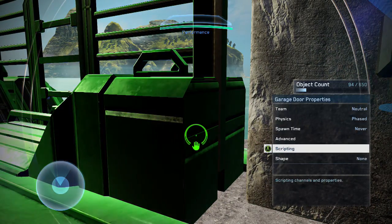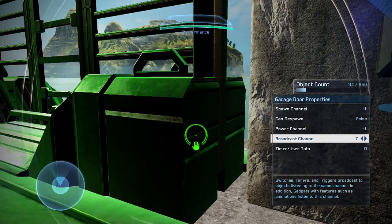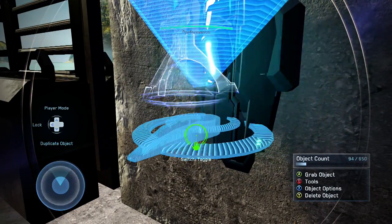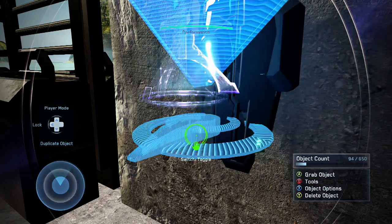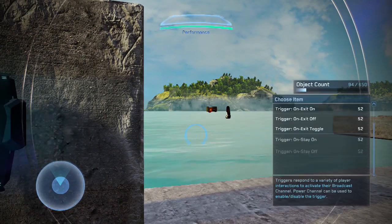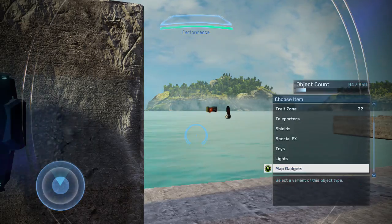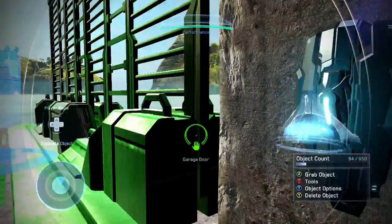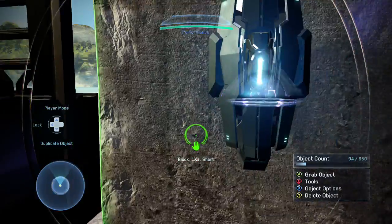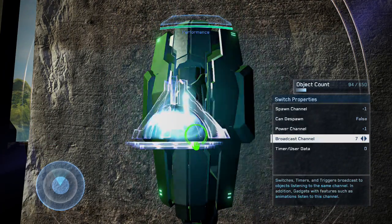Now go to the Garage Door, go to Scripting, and set the Broadcast Channel on the Garage Door to match the switch toggle, set to 7. As a little added bonus — this isn't required to get the switch to work — but if you're trying to locate a switch on a map, it's easier to use an aesthetic like a wall switch. You can add one by going to Gadgets, then Map Gadgets; Switch is the first option. If you want to link the switch so that it displays the condition of the gate, set this switch to the same channel as the switch toggle by going to Scripting and setting the Broadcast Channel to 7.